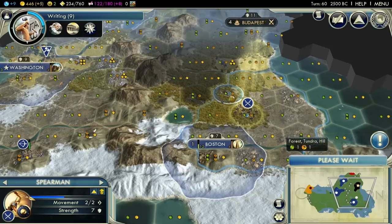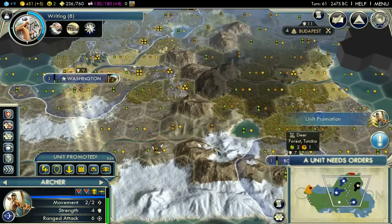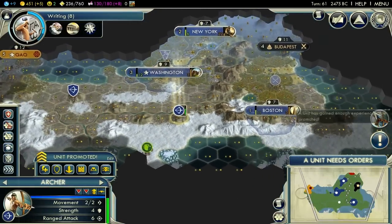That's going to be another good area sorted and I think that will be us sorted for barbarians. On that hill - on that hill. Good, we can use the next luxury resource now. On that hill. That's a lot of area we've got fog busted. It's just here where the barbarians might spawn then.